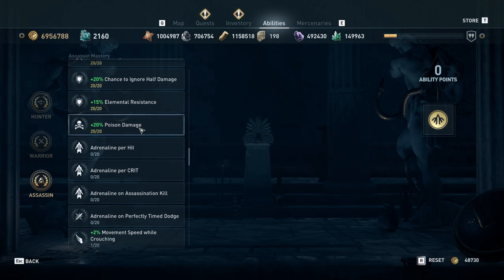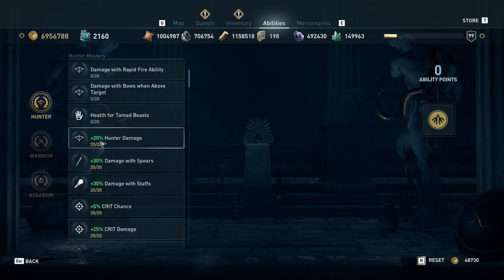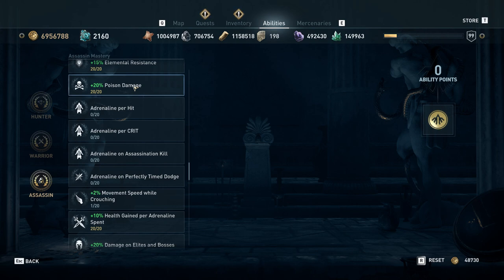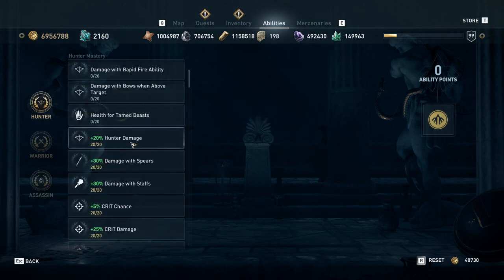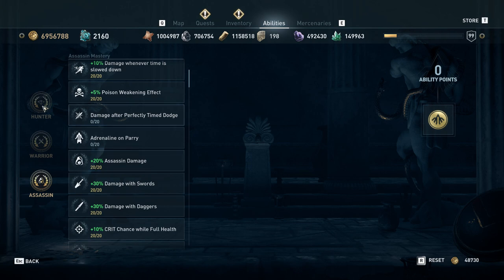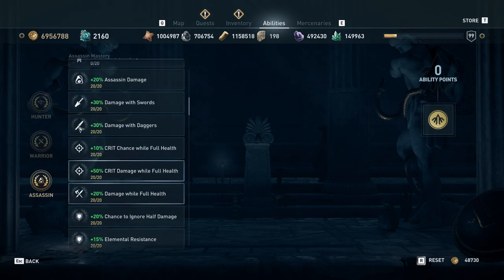Poison damage is probably your best stat — probably better point-for-point than hunter damage. While you're leveling up, I would try and keep hunter damage and poison damage roughly equal. When I say equal, I don't mean the same bonus — I mean when your next point in poison damage is worth a smaller percentage than your next point in hunter damage, switch back to hunter damage. So the pattern would be: one point in poison, one in hunter; five in poison, five in hunter; ten in poison, ten in hunter; fourteen in poison, fourteen in hunter; and then twenty-twenty.